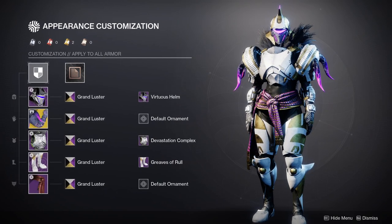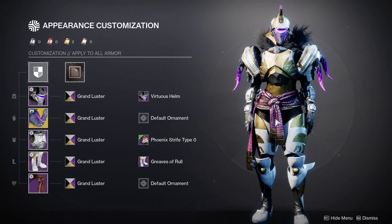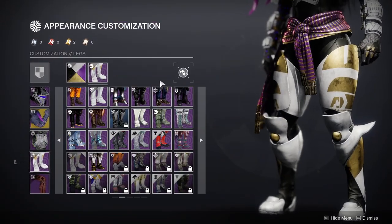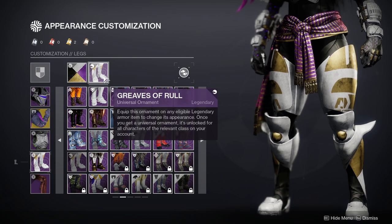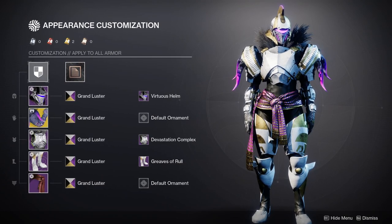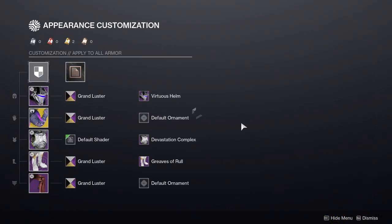If you want more design on the chest piece because it looks a little flat compared to the boots, you could use the PVP one — the Phoenix Strife. My only gripe with it is the stomach is gold instead of black, which doesn't meld well with the bottom of the boots, and the fur doesn't go all the way down like the Devastation Complex does. For the boots, we're using Greaves of Rool. I never thought I'd actually go out of my way to get this ornament, but I've been using it on so many looks and I absolutely love it. For the mark we're using the Solstice mark.